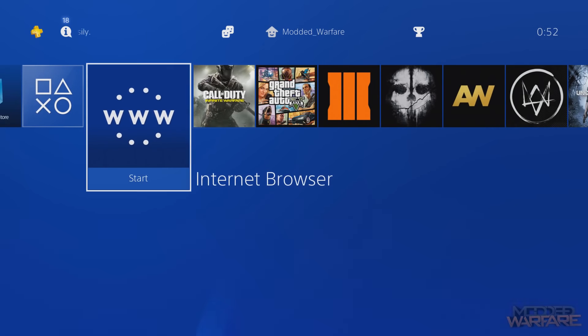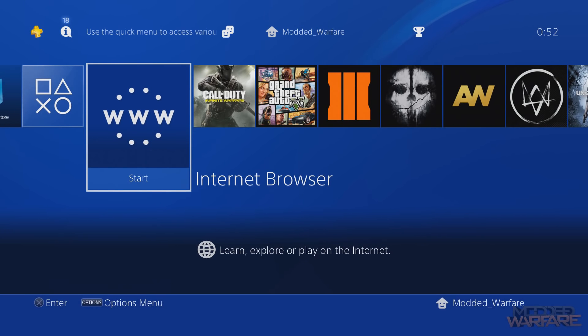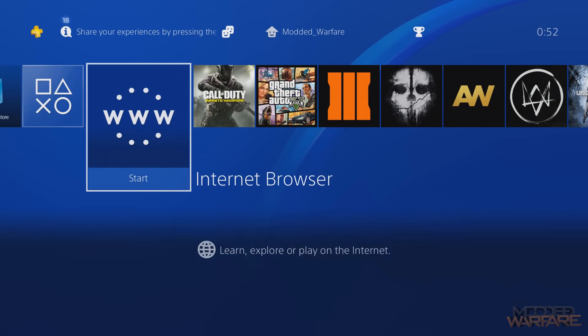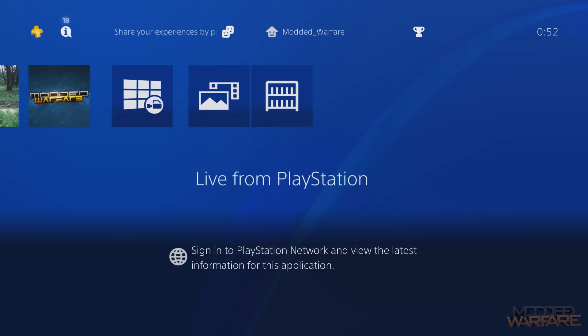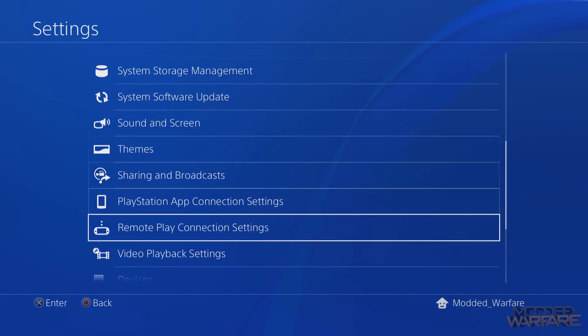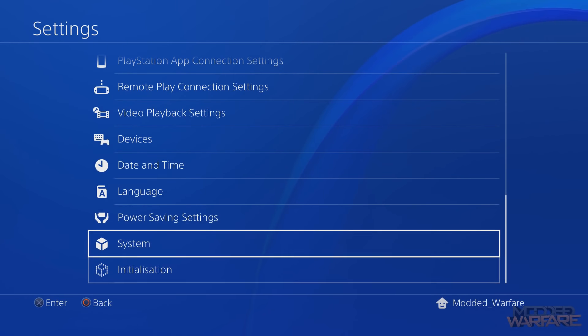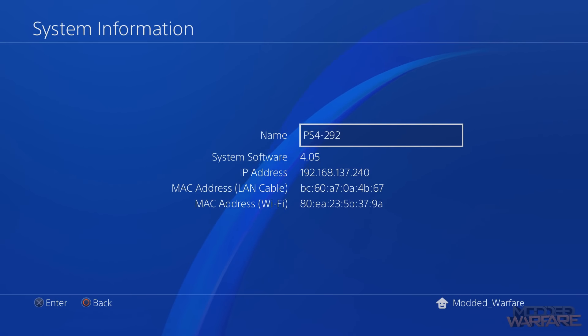It's up to you whether you want to update or not — you might want to leave it a week until everything's been ported over to 4.55. Anyway, let's get on with it. First thing is to get the firmware installed. Before you start with any jailbreak, go to Settings, check the firmware you're currently on by going into System and then System Information. You can see I'm on version 4.05.